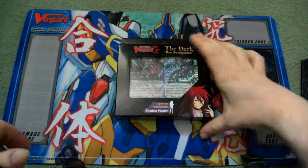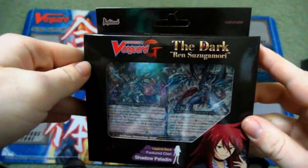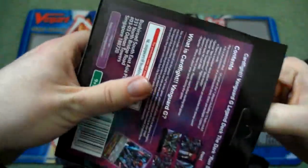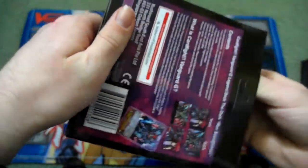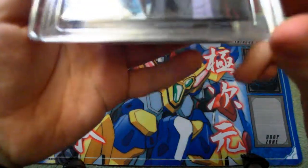Hi guys, we've got another opening here. This time it is the legend deck, the Dark Ren Suzukomori. So we're going to bust this open and see what's inside and go for all these cards. This features the Shadow Paladin Clan, and as a legend deck, which is the first of its kind — we've got mega trial decks and then legend decks — let's just see what we can get out of this.